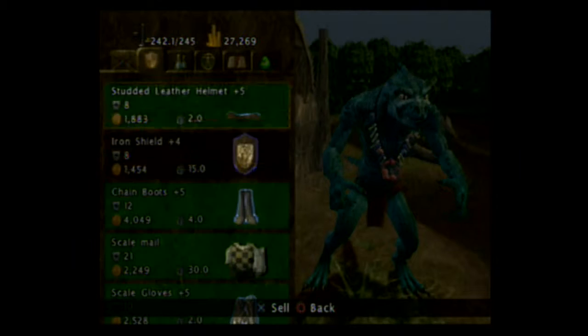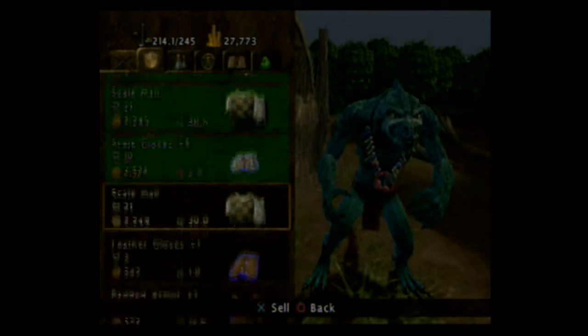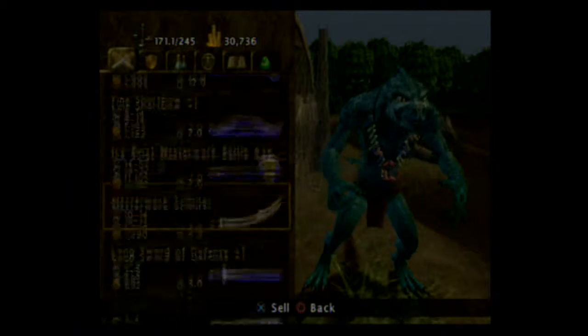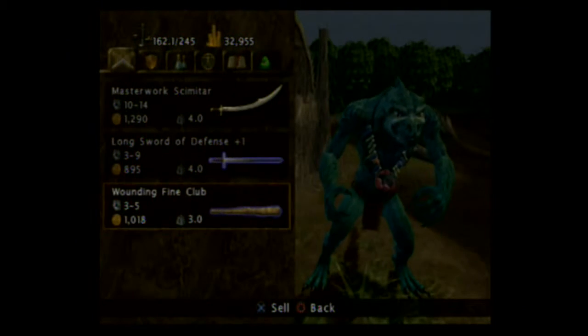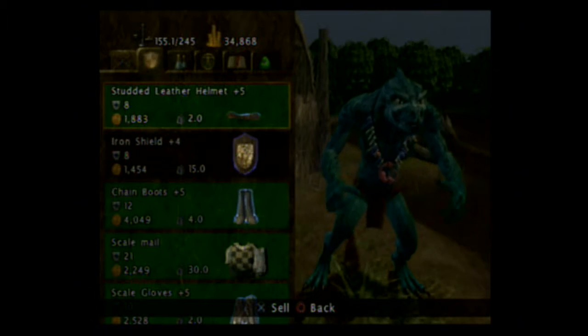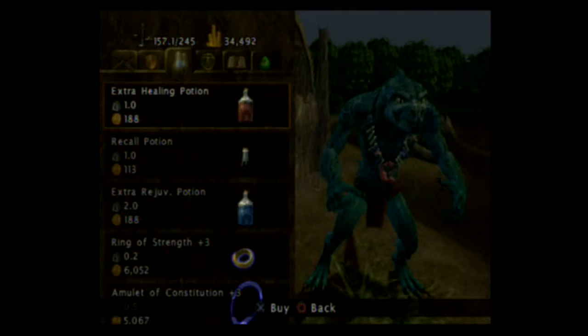And then let's sell some supplies — like all of these rejuvenation potions I've picked up. I don't need the scale mail, leather gloves plus one, padded armor plus one, fine scimitar, or hand axe. Now, how many potions do I have? I have nine. Let's buy some more.